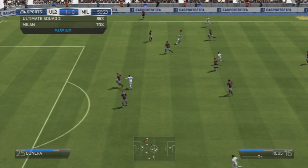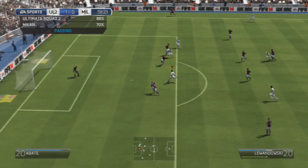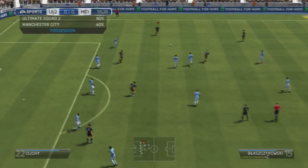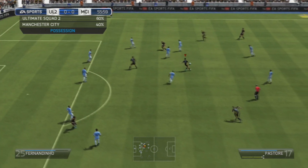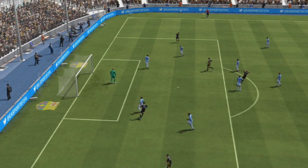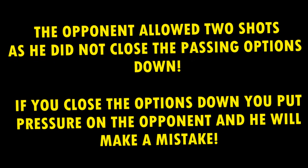Another thing you must take into consideration is to close down the opponent's options. To do this, you must predict who the player is going to pass to, and to do that you need to have an open view of the field and look around, always spotting out the opponent's options. If you have spotted an option you think he's going to pass to, use those prediction skills to put your player in the way and intercept.